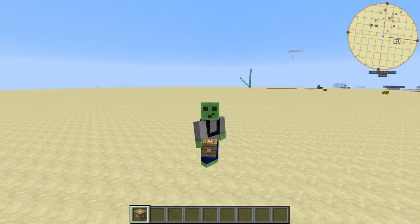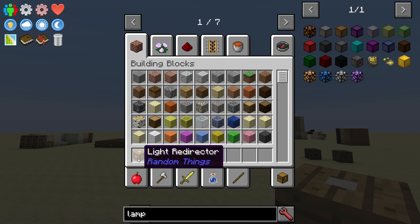Hello everybody, this is QuickSquary here, and today we are back to play HermitPack, and we are going to talk about today this item called the Light Redirector from Random Things.